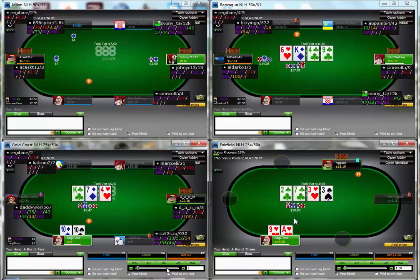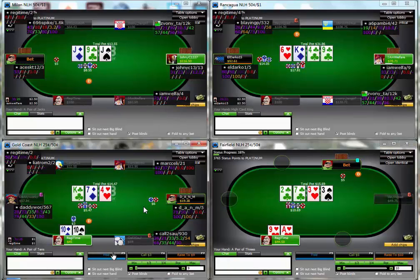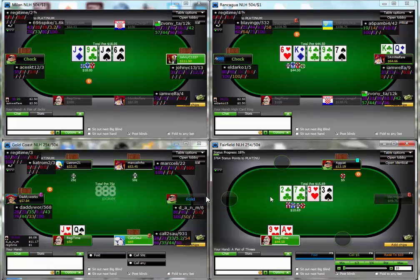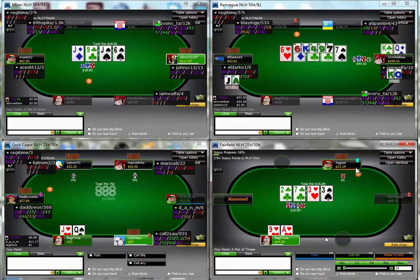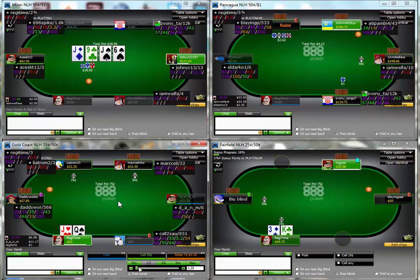I was hoping just to get a cheap showdown and was going to bet with a value hand. I did bet, he min-raised me - I see no reason to continue at this point against that type of player - so I just folded. This player bets when I check to him and again I think folding is absolutely fine there.